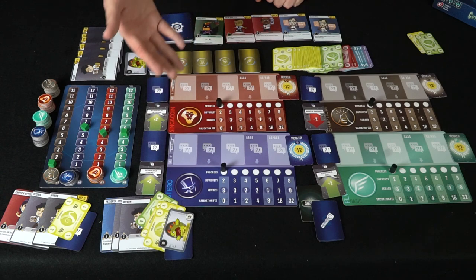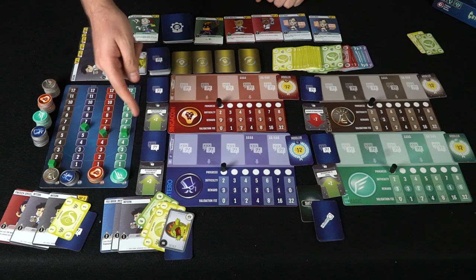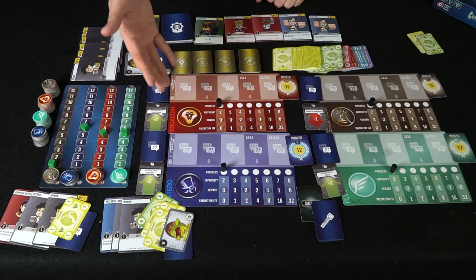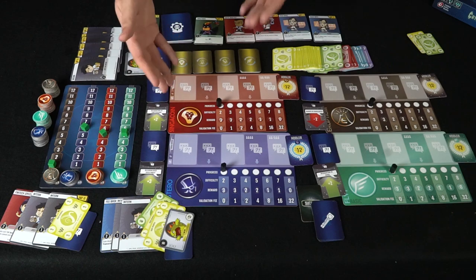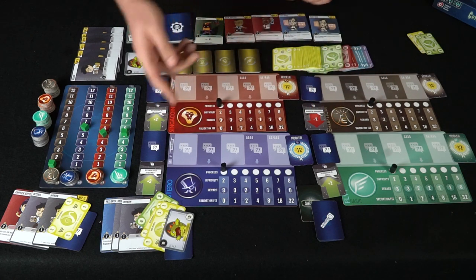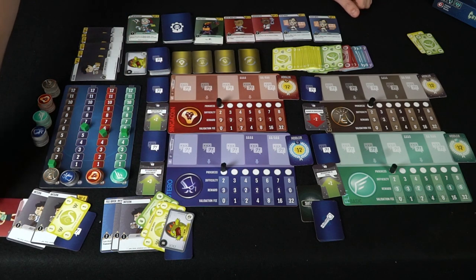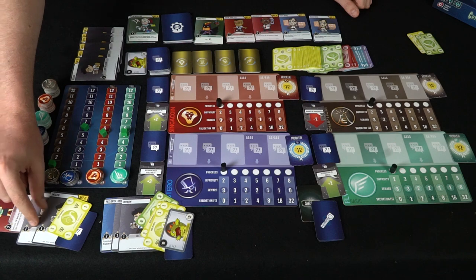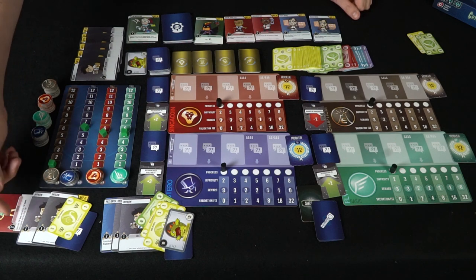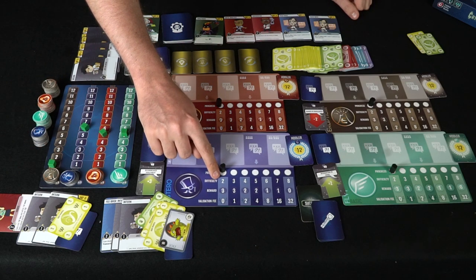You can also choose to sell coins you have — the bank starts with five of each coin type to purchase. If you'd rather mine, you choose a coin you think will be valuable, then tap your workers sideways. The number you use and the current difficulty determine how many cards you draw from the mining deck.